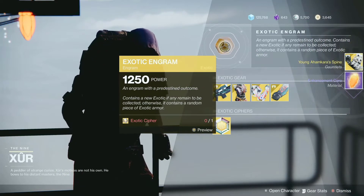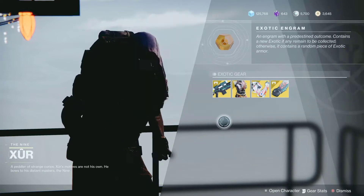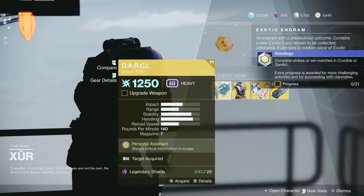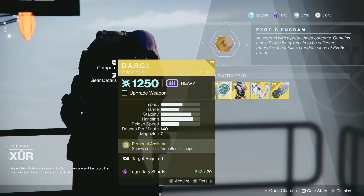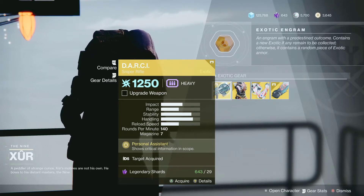Young Ahamkara's Spine — no need, but that's okay. And then pick up the quest if you haven't. For the weapon, he is selling the D.A.R.C.I. It's a very, very good sniper rifle, so if you don't have it make sure you pick it up. A lot of people use it to measure distance in the game to see how far they are from shooting their target. So it is not a bad weapon, so pick it up if you don't have it.